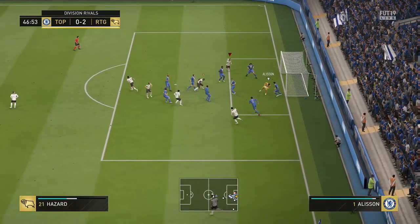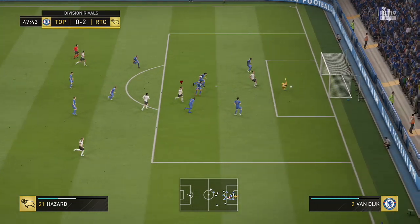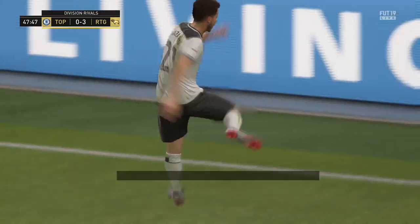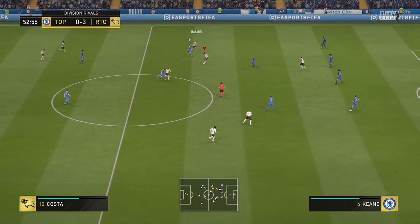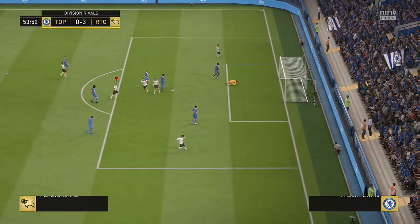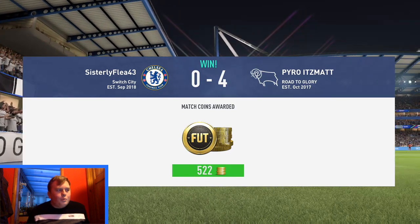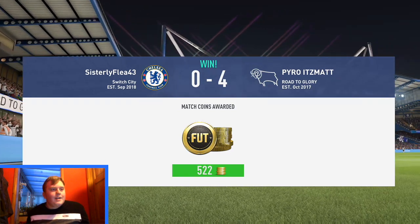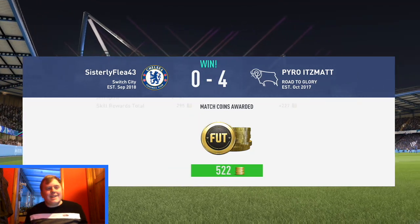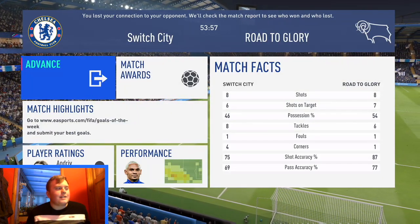Sol Campbell the goalkeeper with a textbook save. Eden Hazard scores — the sign of a top-class player. As you can tell on the screen, we did get a 4-0 win slash rage quit. Not bad at the end of the day. He had a really strong team but I don't think he was in it — I think he lost his head most of the time. We got one more game, and I have to say we played well.